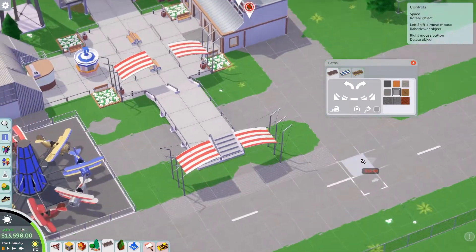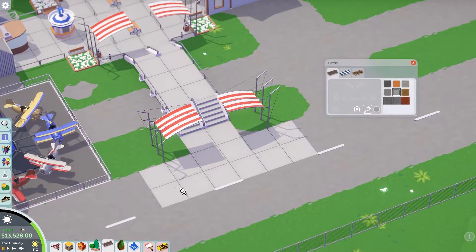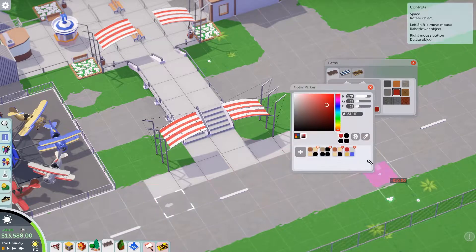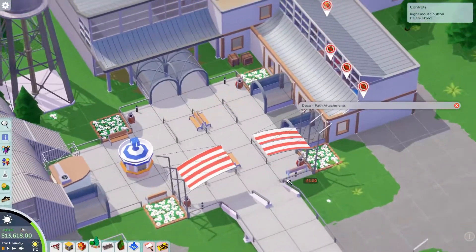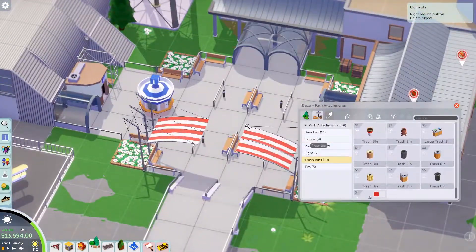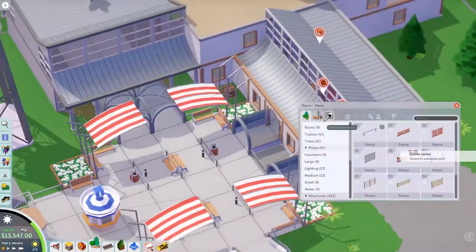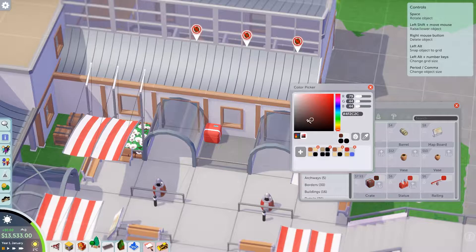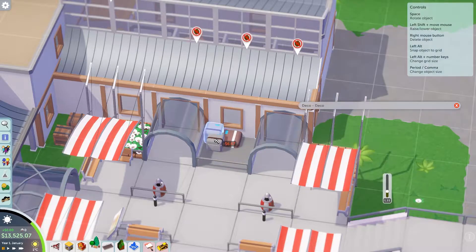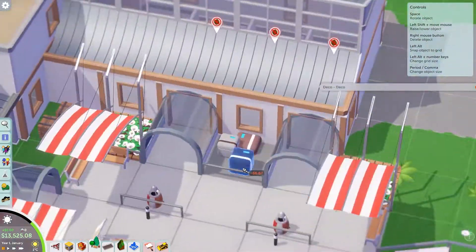We're going to continue on. I wanted to get a ride down so that when I open the park there is at least a ride to go along with this. We continue the path across the little bridge I made. Right here is where I discover that I forgot I had installed the new expansion, which allows tunnels on the pathways. I'd completely forgotten about that, and I saw that little button and thought, what is this?